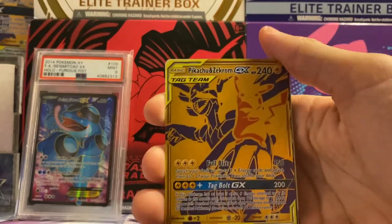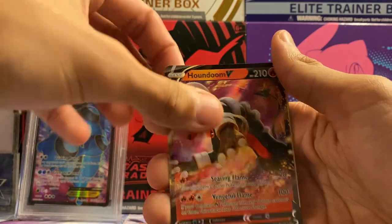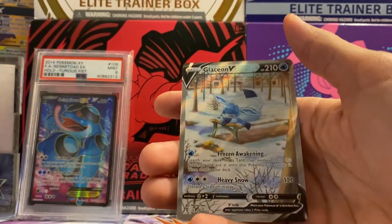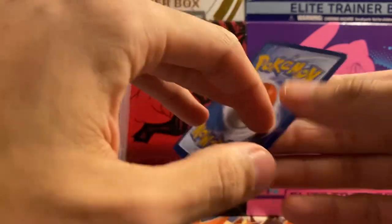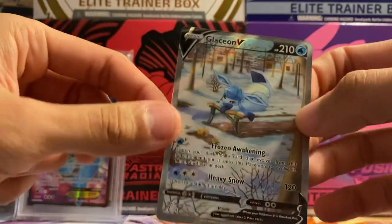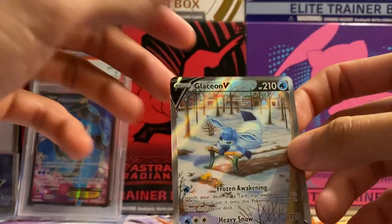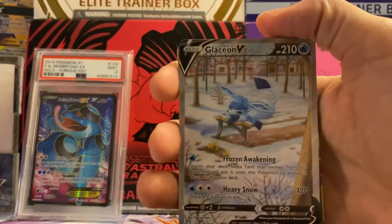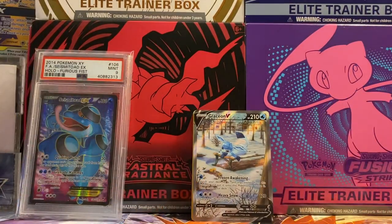Quick recap: we got the promo card which is pretty nice, a Raichu V, a Houndoom V, a Rayquaza Amazing Rare, and a Glaceon V alternate art. The condition looks pretty great - pretty near mint - the borders are decent, the centering is pretty nice, and that's definitely one I'm gonna keep for sure. That's today's video, hope you guys enjoyed - please like, comment, subscribe, and see you all next video!